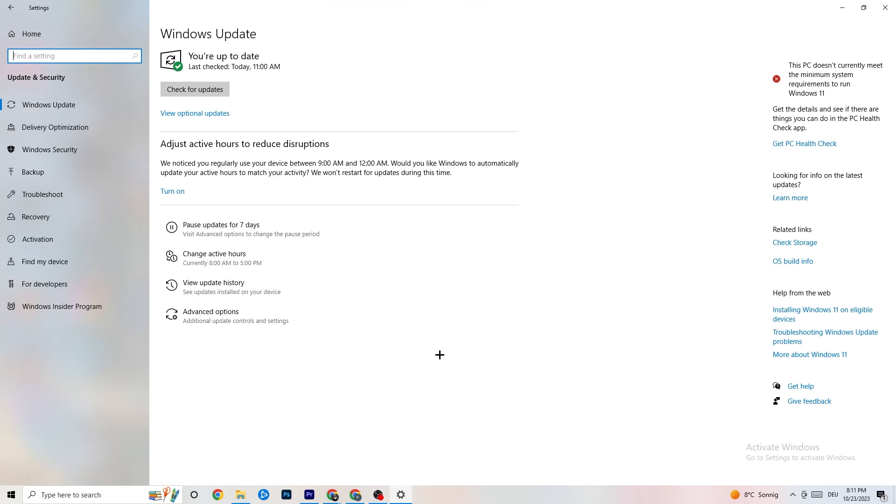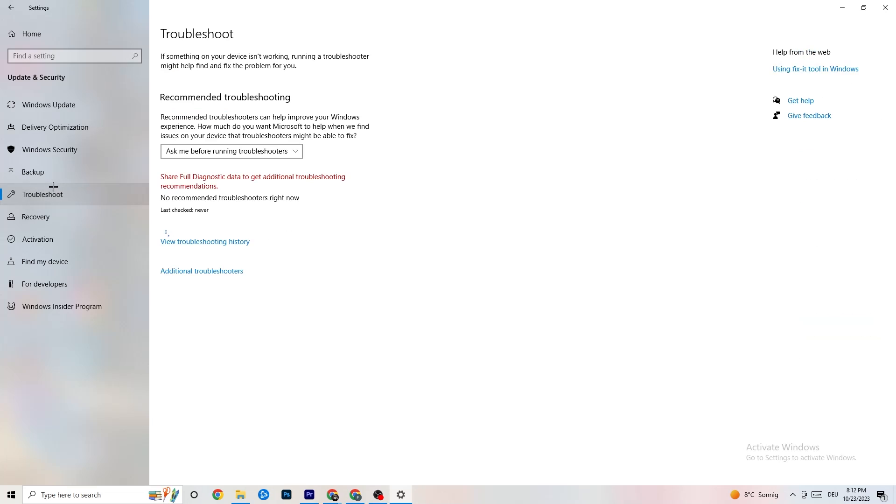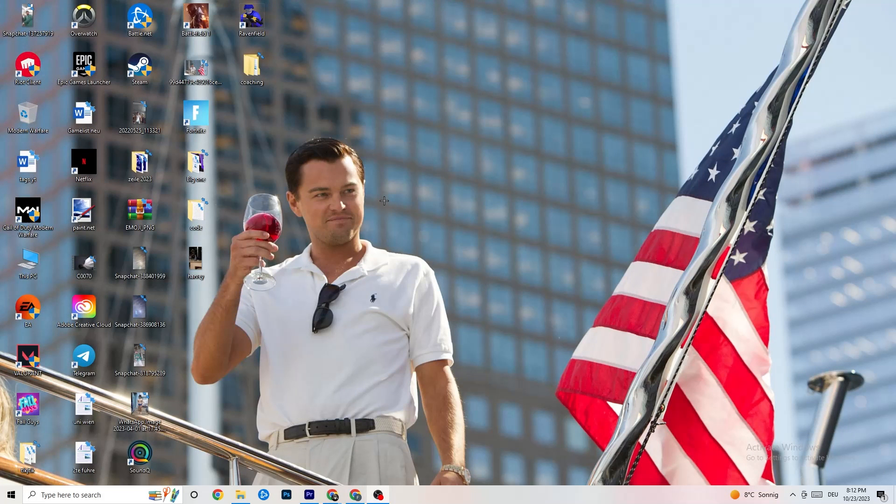Go back to the main Settings page and click 'Update and Security.' Stay on 'Windows Update' and check for updates — make sure you're on the latest version of Windows, as updates increase system performance and help fix many issues. Also go to 'Troubleshoot' — your system can search for problems and try to fix them automatically. Sometimes it finds something, sometimes it won't.